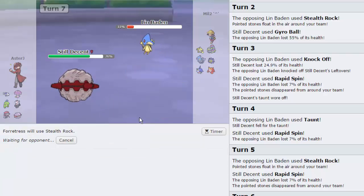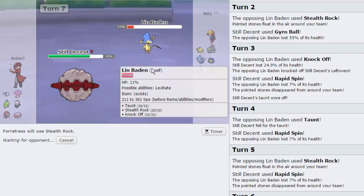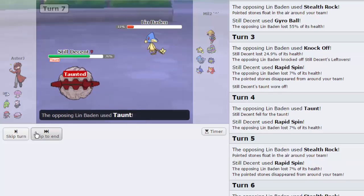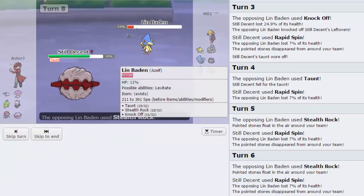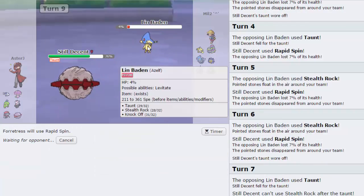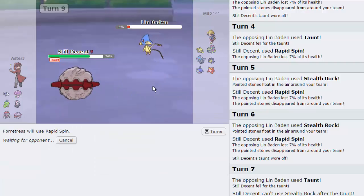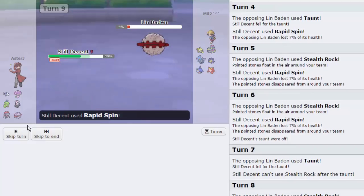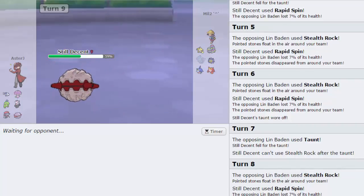Let's go for Stealth Rocks since he's clicked Taunt twice - maybe he won't click it this time. He actually does click it. Back to Rapid Spin - he keeps going for Rocks but he's just going to die to my Rapid Spins. I don't understand what he's doing. Goodbye Azelf - no more Rocks. Weavile switches in for free every time.